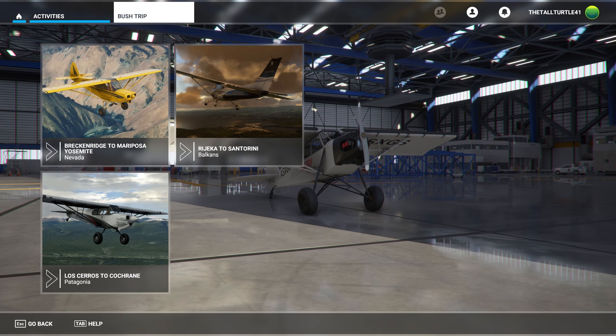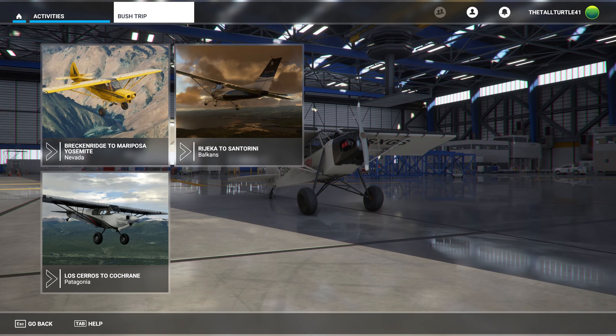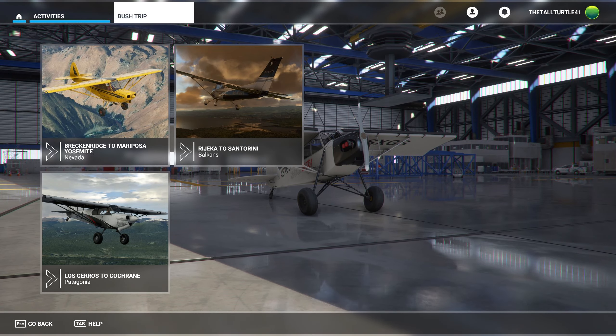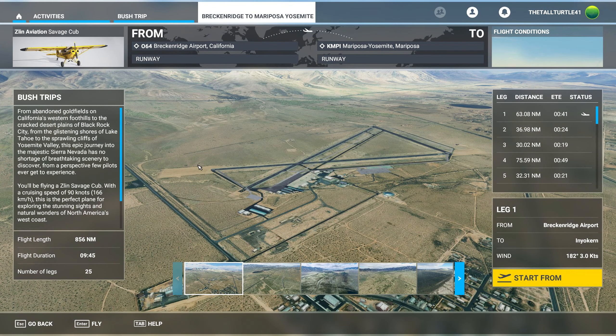That should be an achievement in like a month, however long it takes us to get through. So enough of an introduction, let's get going. We're going from Breckenridge, California to Kilo Mike Papa Indigo and Mariposa — Mariposa, Yosemite. So there are how many legs on this one?